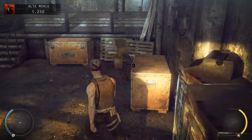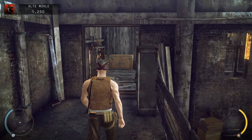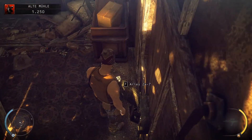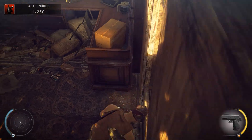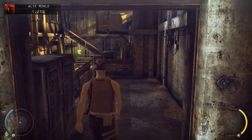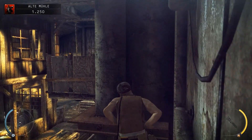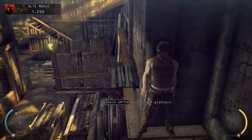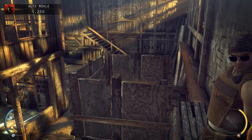Vielleicht sollte ich nochmal die Leichen verstauen – da sind auch so schön viele Kisten zum Leichenverstauen. Den Schraubenschlüssel würde ich gerne aufheben. Den Mutterschlüssel so rum – zack. Jetzt haben wir auch eine doppelte Aries am Start, aber die Silver Ball ist natürlich trotzdem einfach besser. Okay, der Typ steht da oben.